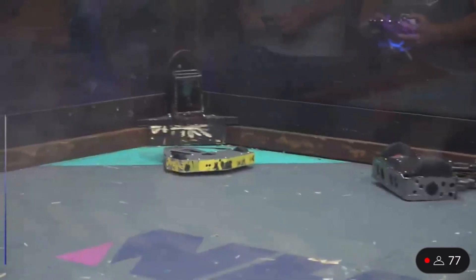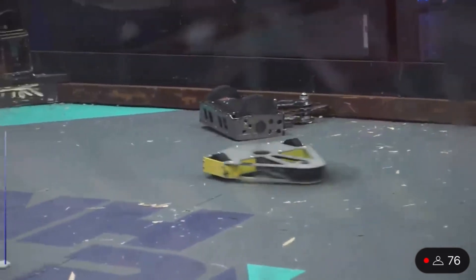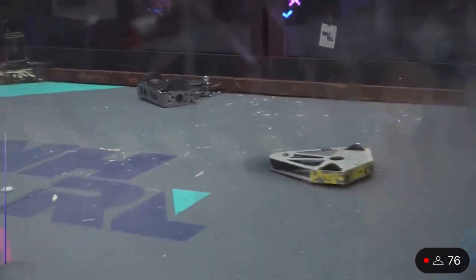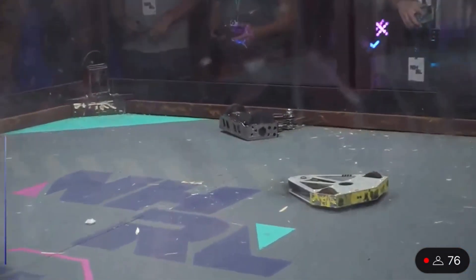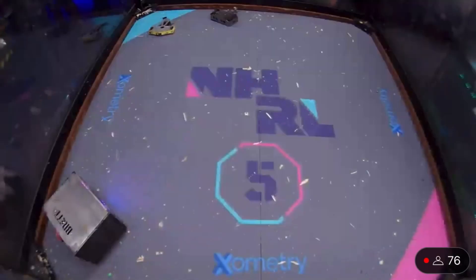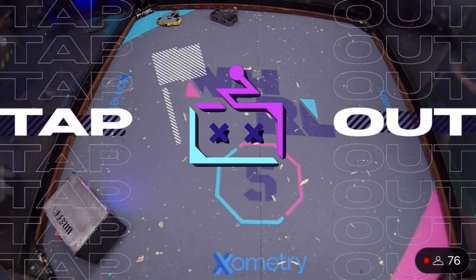I've seen this yellow design on quite a number of robots — seems to work well. It is a tried and true method. This one may be from a kit. This is Looma's Weed Whacker 3. Kits are a really great option for newer builders or people who maybe don't have access to CAD their own robots.